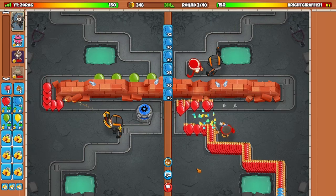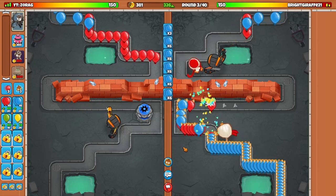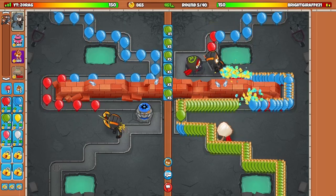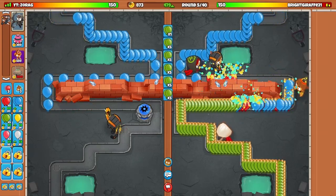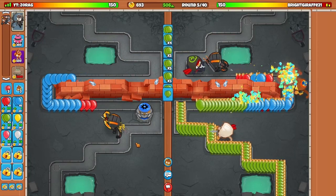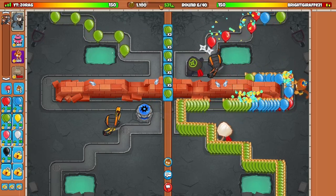As you can see here, our opponent isn't really sending us much in the Bloons, so I'm not going to upgrade my towers at all and I'm just going to continue sending. It's round 5, and currently my opponent hasn't really sent anything, so I have 450 eco and he probably still has 250. So at this point, every 6 seconds I am getting 200 more money than him.